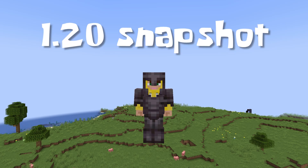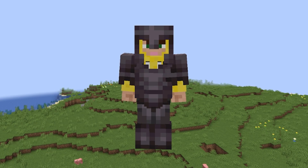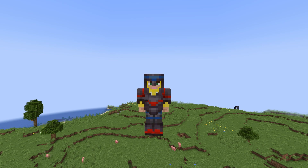The latest Minecraft 1.20 snapshot is now out, and it's going to be one of the best in a while. It can make your armor go from looking like this, to looking like this, in vanilla Minecraft. So how exactly does this update work, and how can they make it even better?